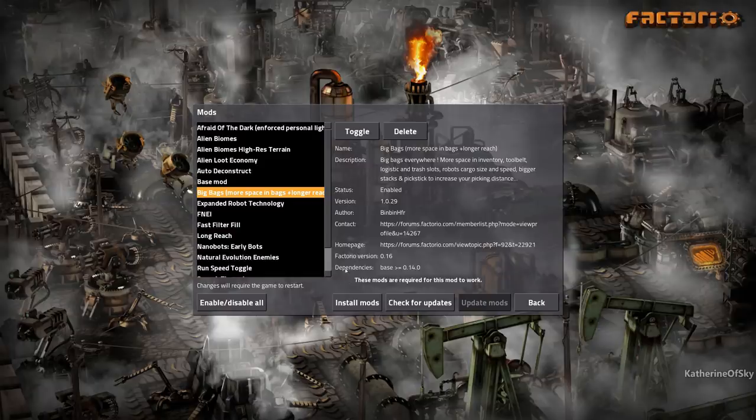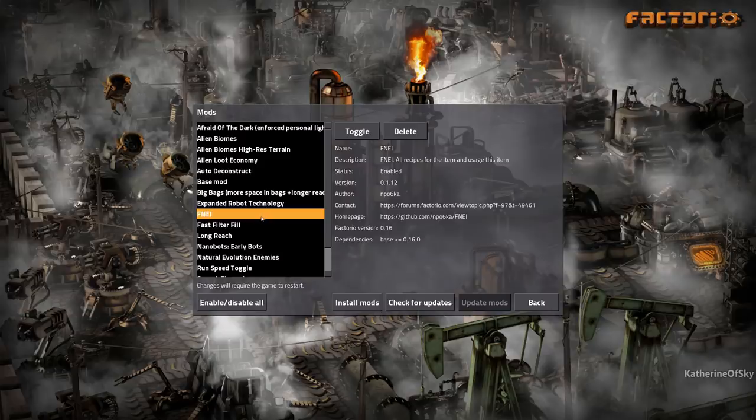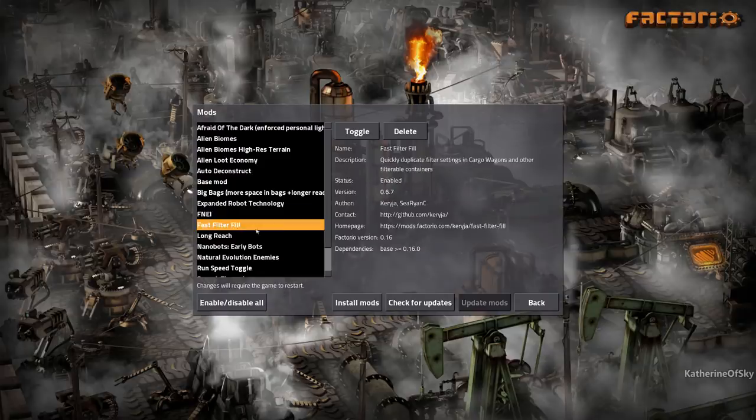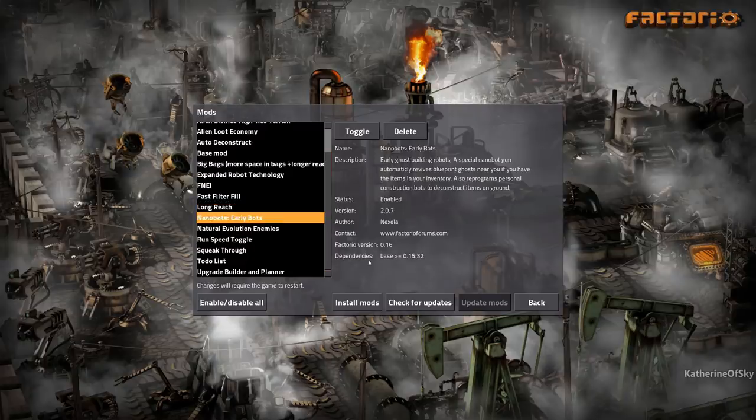We have Auto Deconstruct, which we absolutely love. Big Bags — sometimes there's a lot of ore on the ground so we're going to use that. Expanded Robot Technology adds more tech for worker and construction robots including speed, carrying capacity, trash slots, and loggy slots. FNEI is nice in case we can't figure out what goes into what. Fast Filter Fill for train wagons is really nice. Long Reach — I normally think this is pretty cheaty, but when you have to get belts into the biter farms, we need it.